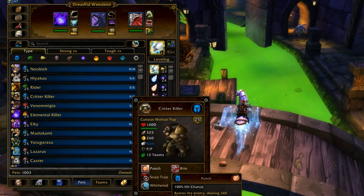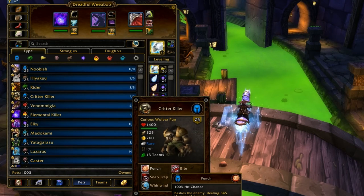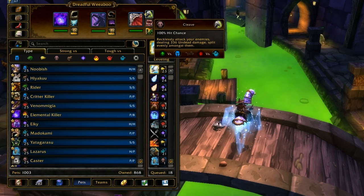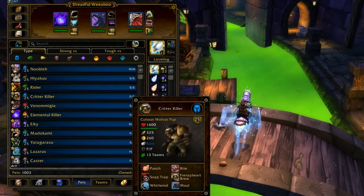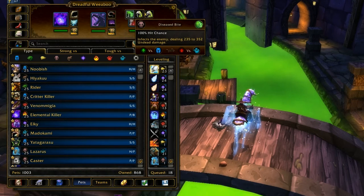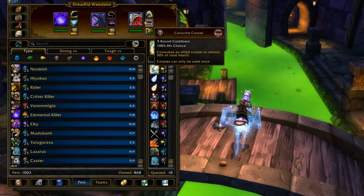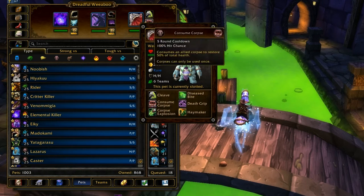His damage isn't that high at only 260, but Cleave hits for 336 damage. For comparison, the Wolvar Pup is a Power/Power type, and its basic attacks Bite and Punch hit for 345 damage. So Cleave hitting for 336 is only about 10 less than a Power/Power type basic attack — that's a really over-inflated value. He hits really hard considering his base attack stat is low.